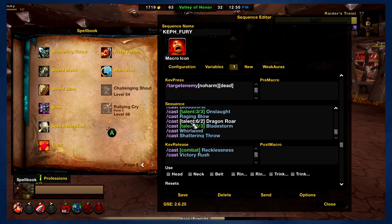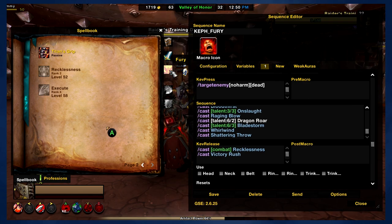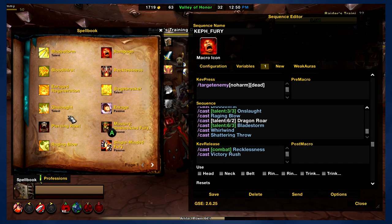Now we get into the cooldowns. Fury has one long-term cooldown: Recklessness. Recklessness is awesome — you get bigger, you get red, and you deal damage. Recklessness is off the global cooldown, so it's just going to use it whenever it's available. You're going to be using Recklessness all the time. Pretty straightforward, nothing really to worry about there.